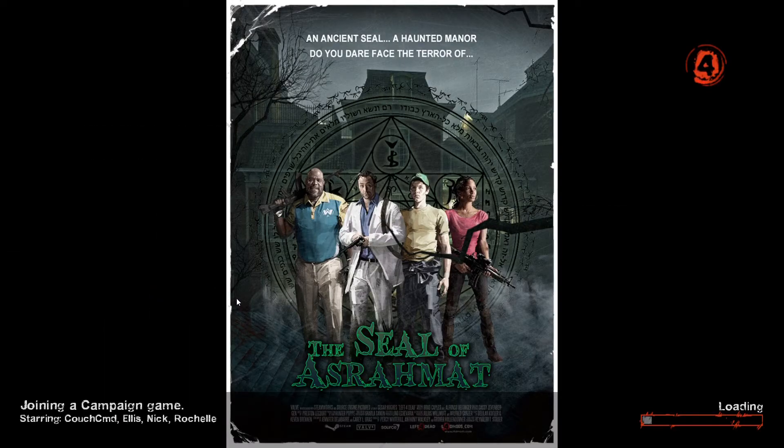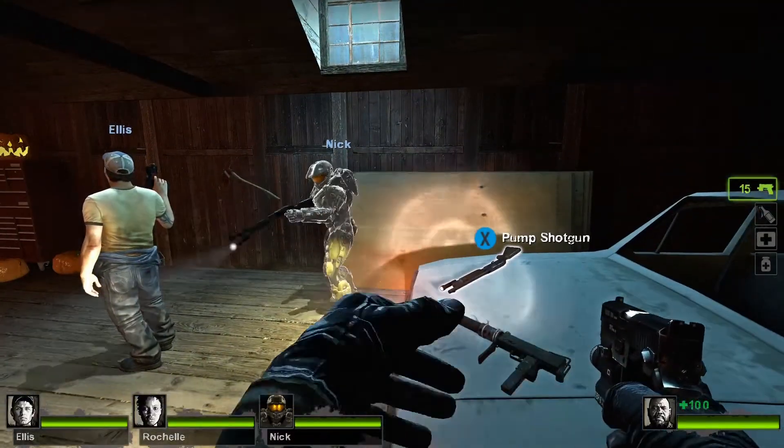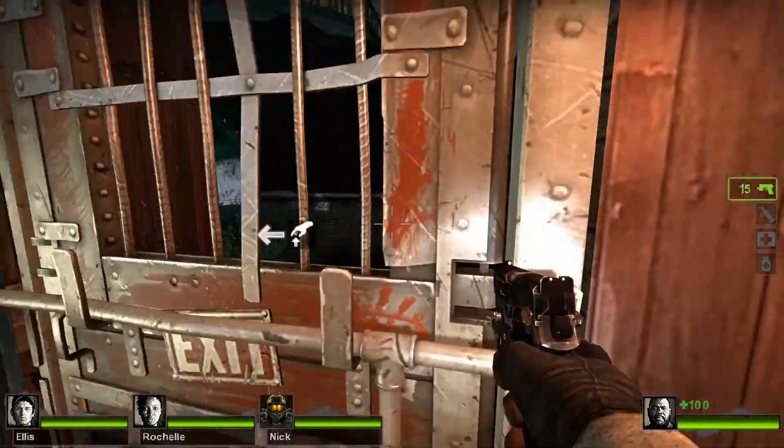Going back to the main menu, if we go to Play Campaign Single Player, we should have add-on campaigns — and there it is, the Seal of Azuremat. We should also have Master Chief standing beside us. Let's see if this loads up. There is Master Chief, and here is the custom campaign.